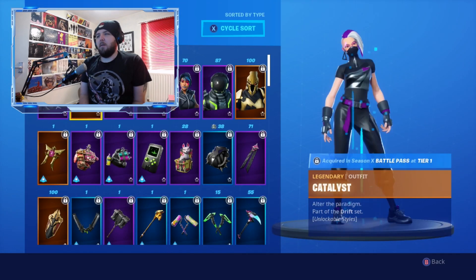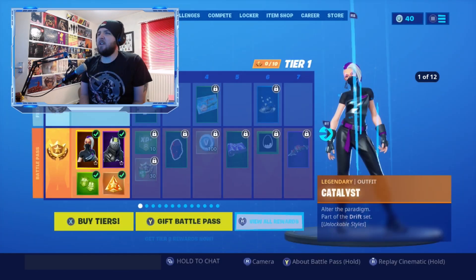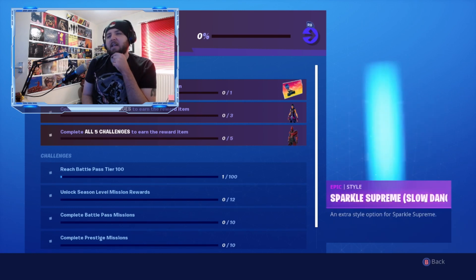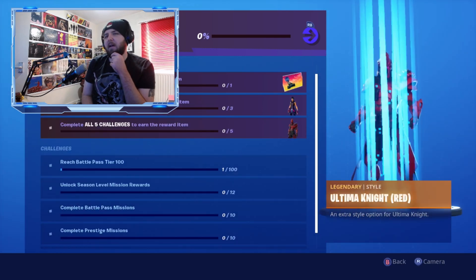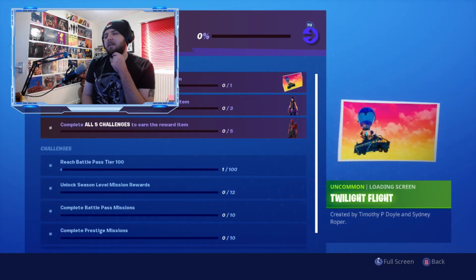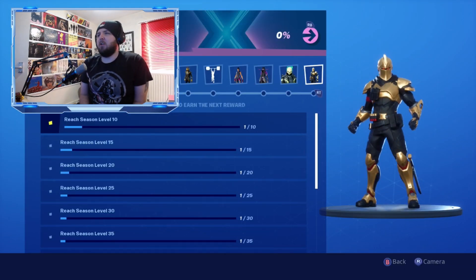That's a pretty cool battle pass overall. We've also got the Zero Point challenges: reach Battle Pass tier 100, unlock season level mission rewards, complete battle pass missions, complete prestige missions, and one more to be revealed — which I think will unlock the Red Ottoman Knight. There are also season level rewards including unlockable emotes tied to reaching certain level milestones.